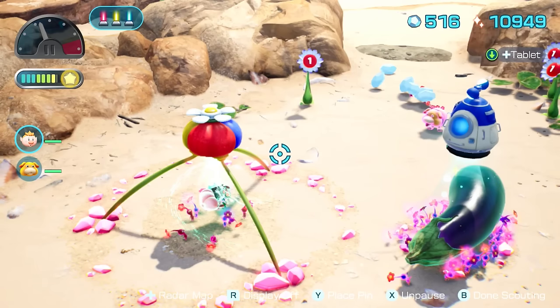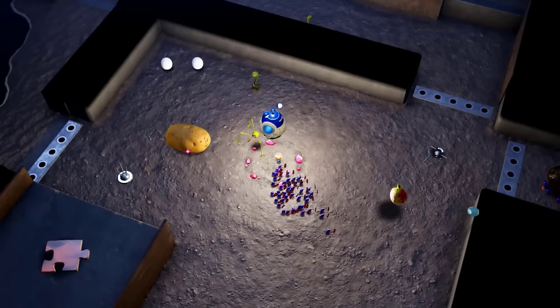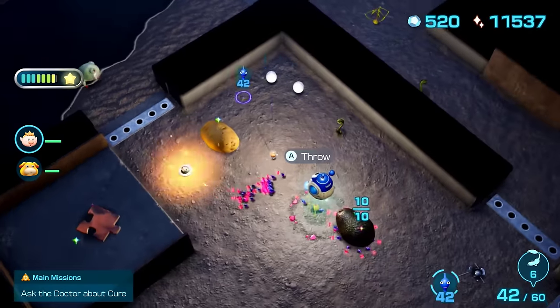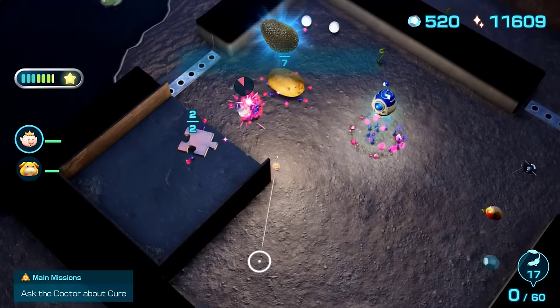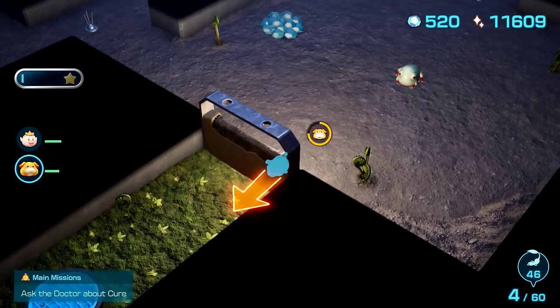Nothing much to report here, except I think it's kind of interesting that we entirely avoid the gimmick of the non-existent entity spawning after being on a sub-level for long enough, since we're not on a sub-level long enough. Honestly kind of a shame since this is one of my favorite caves in the game, but at least it's funny.